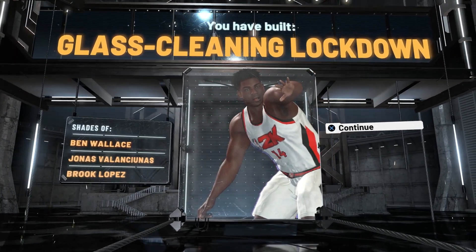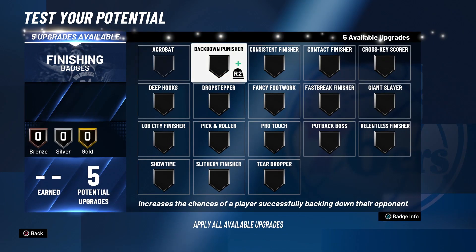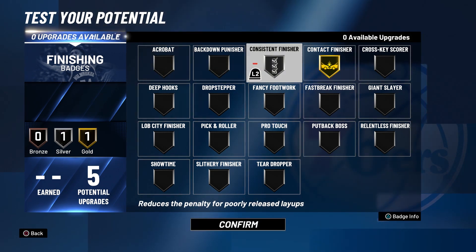For finishing badges, make contact finisher on gold and consistent finisher on silver. The reason you go with consistent finisher is because if you play in the rec, you're usually going to play without the shot meter. If you want to consistently make those shots and play with the shot meter off — especially with this new system — you're definitely going to need help with poorly timed layups, which is why you choose consistent finisher.